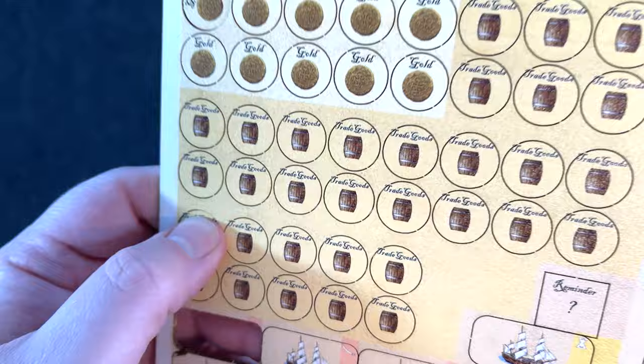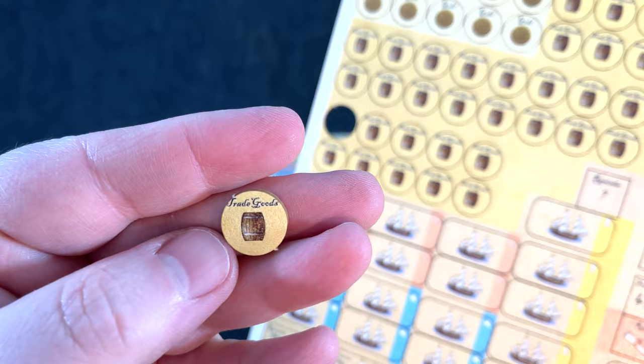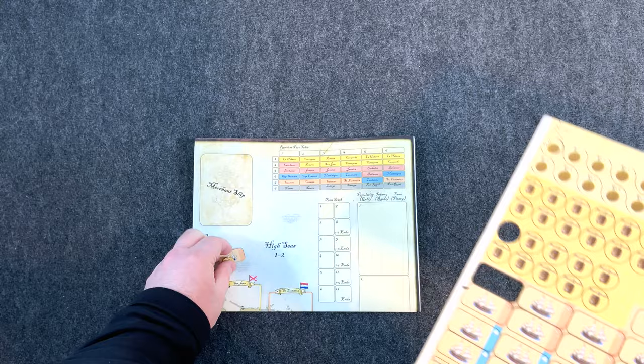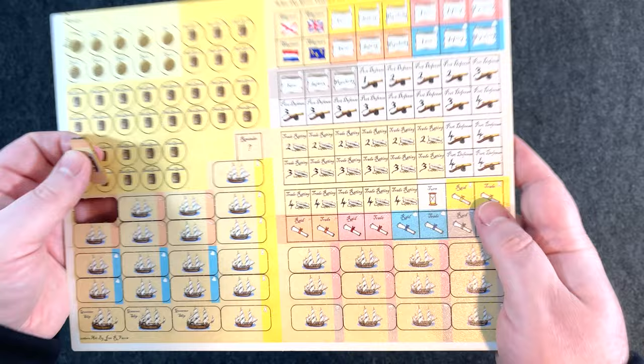The trade goods counters — it looks like the word 'trade' might be slightly off on the actual counter, but you can read it just fine. Trade goods. It's a barrel — something good: food, rum, spices, more gold. Very cool. The counters look good overall.